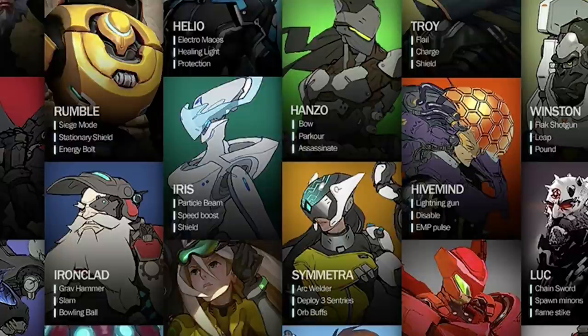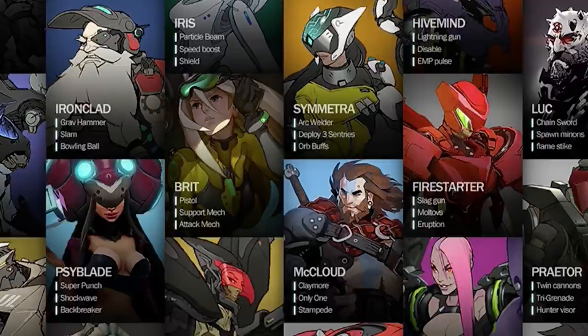Below that is Symmetra — an early version. We have arc welder, deploy three sentries, and orb buffs as her abilities. Obviously they went away from the more mechanical, machine look to more of the light — photon beam, energy beam — that we have in the real game.